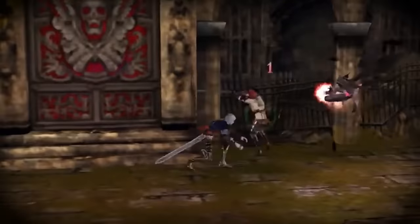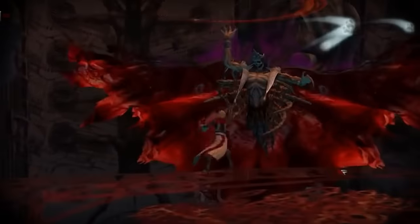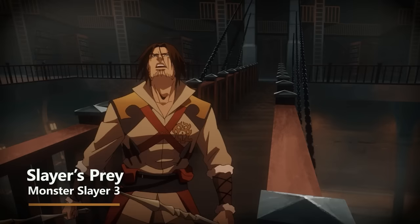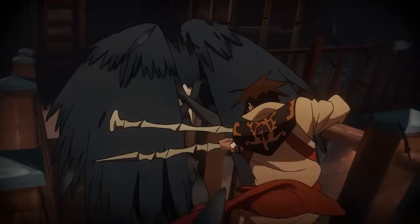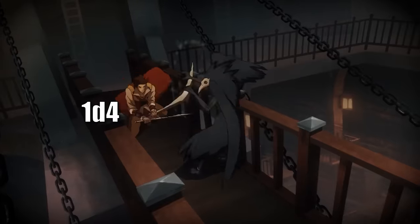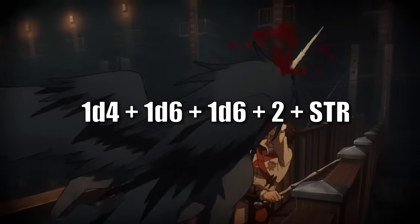Another feature at Monster Slayer level 3 is Hunter's Sense. As an action, choose one creature within 60 feet and immediately learn whether it has any damage immunities, resistances, or vulnerabilities. Finally, you get Slayer's Prey — as a bonus action, designate one creature within 60 feet, and the first time you hit that target with a weapon each turn, you deal an extra 1d6 damage. This stacks with Hunter's Mark. So your whip now deals 1d4, plus 1d6 from Hunter's Mark, plus another 1d6 from Slayer's Prey, plus 2 from dueling, plus your strength modifier.